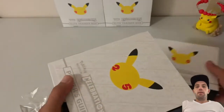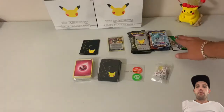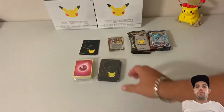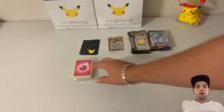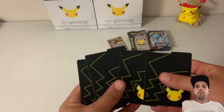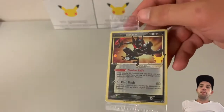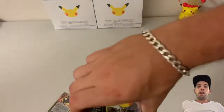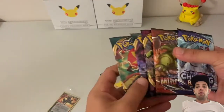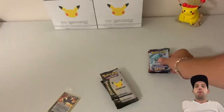It's one of my favourite ETBs. Comes with 15 packs. Here's all the stuff: a free code, dice and damage counters, Celebration sleeves, a 50-pack of energies, some card dividers, our Greninja promo, 10 packs of Celebrations, two Darkness Ablaze, a Vivid Voltage, a Battle Styles, and a Chilling Reign — 15 packs all up.